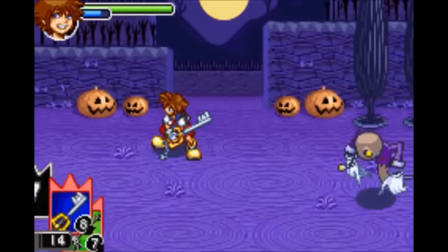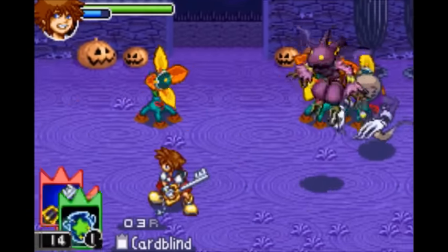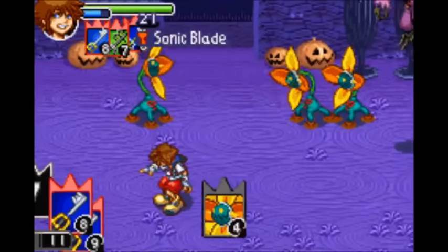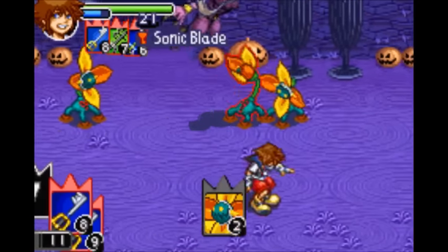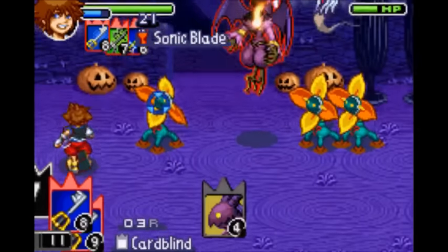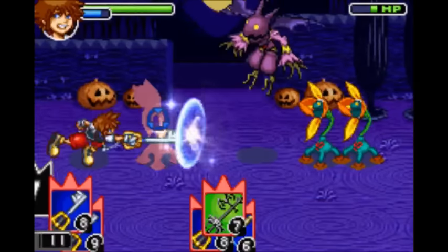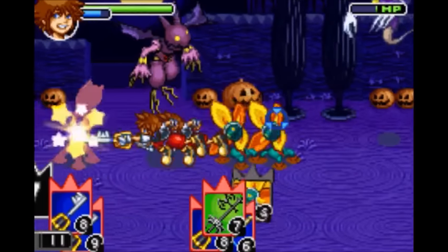Next is the Dark Ball, which gives you Card Blind. It makes it so your opponent cannot see which cards you are stocking up. It's not really useful at all in single player — where this really shines is in multiplayer, where your opponent will not be able to see what kind of sleight you're stocking up.